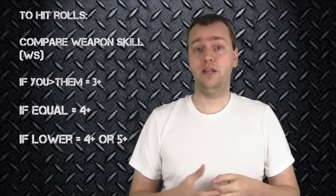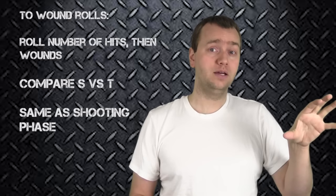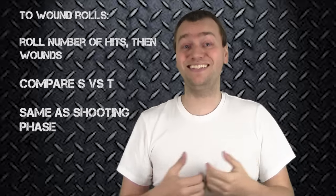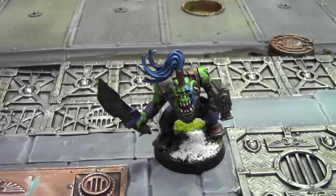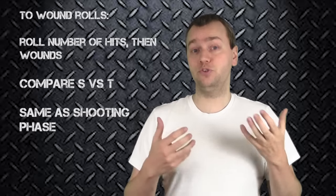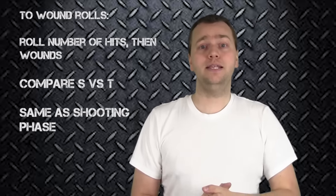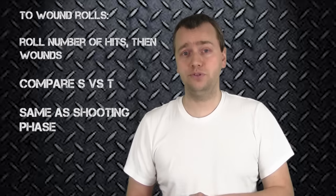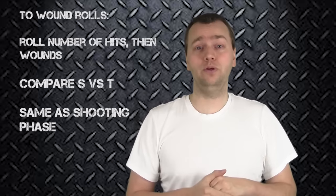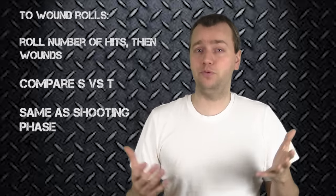Now it's time to determine what you need to roll to wound. You compare the strength of the attacker — plus any weapon modifiers — to the toughness of the majority of the opposing squad, just as in the shooting phase. For example, this Ork Boy is strength 3, but has the Furious Charge special rule granting +1 strength on the assault, making him strength 4 on the charge. A strength 4 Space Marine can only wound up to toughness 7 in close combat — he cannot wound anything higher.